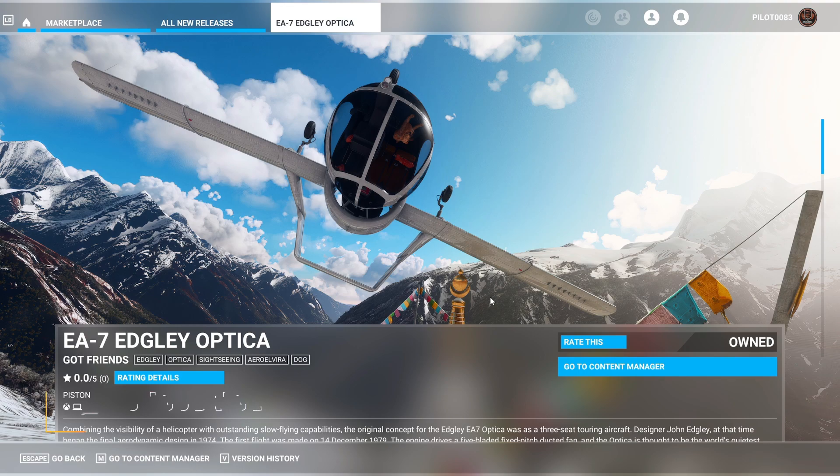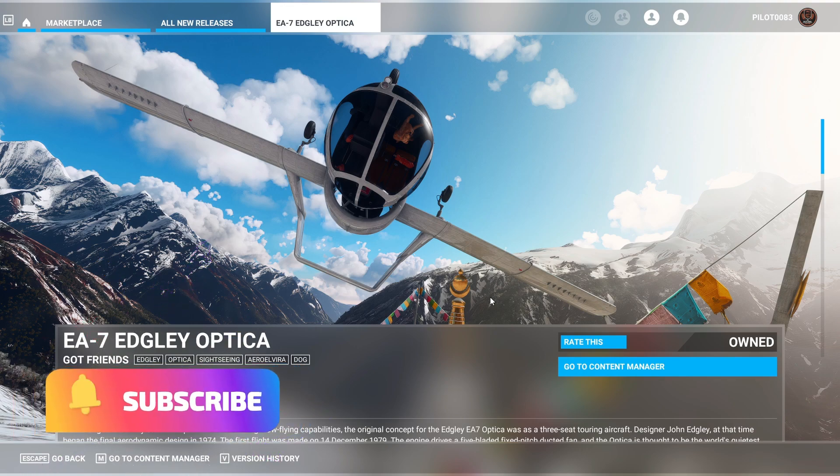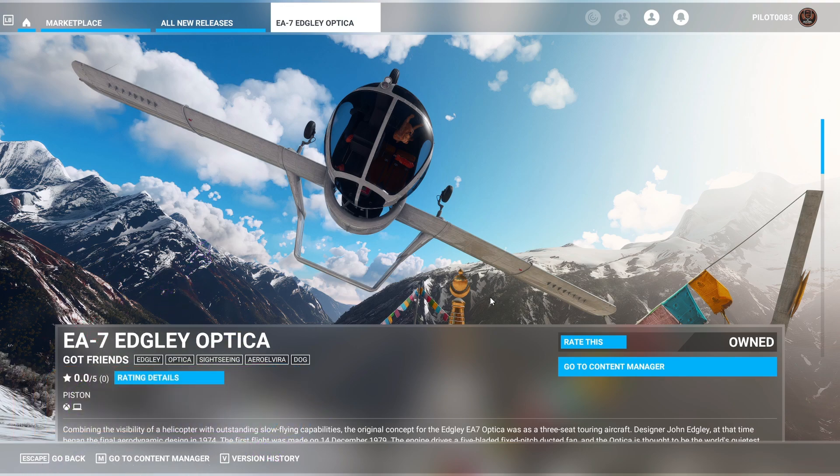What's up, Pilot 83 here. Fourth great week in a row, so a month now of releases on the Xbox. We are getting the planes finally — two good planes dropped tonight. We got the EA-7 Edgley Optica and the P-38 Lightning, which I'll be reviewing both tonight. But first, let's start with the Optica.